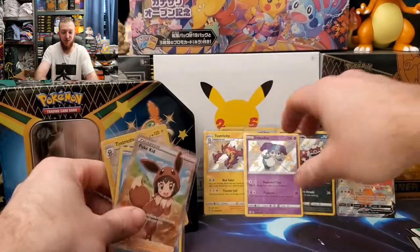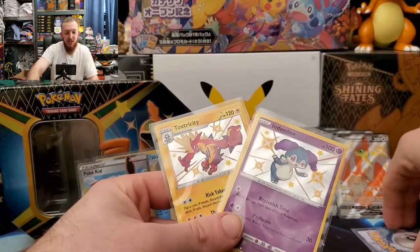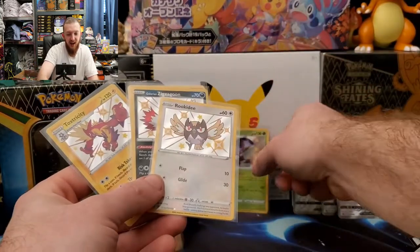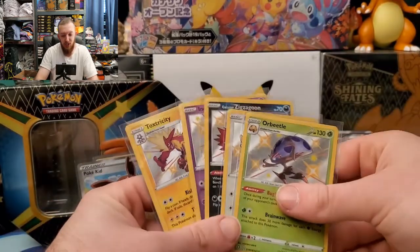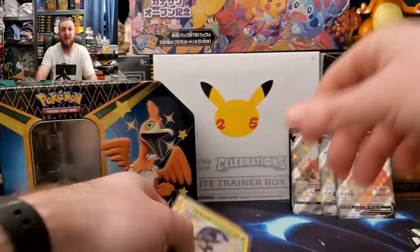Then we got shiny Indeedee, shiny Toxtricity, shiny Zigzagoon, shiny Rookidee, shiny Orbeetle, and lots and lots of shinies today — very good shiny hunt, y'all! Thank you for watching, leave a like and subscribe down below, click one of these two videos for more pack openings. Have a great day, y'all — see you next time!